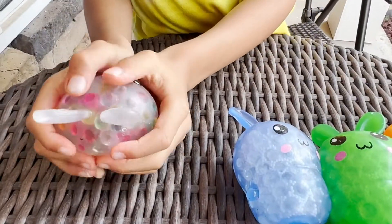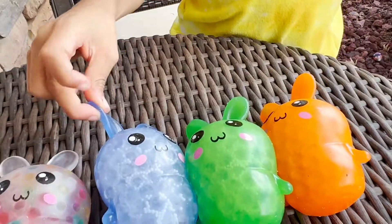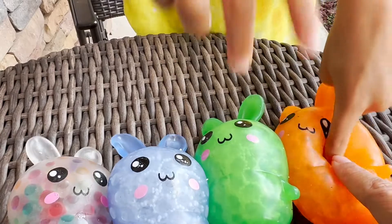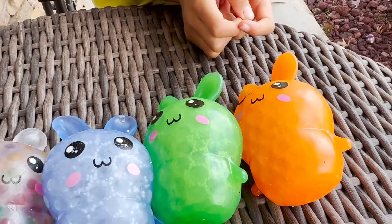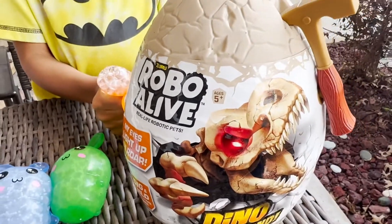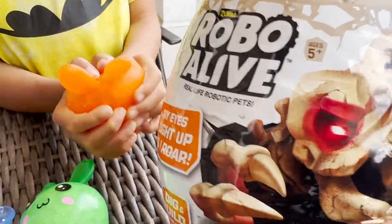Squeeze them and see if anything magical happens. Did anything happen? No. It's either Pear or Peachy who has the magical powers. Which one do you think it is? Is it Peachy? Squeeze real tight. Does he have magical powers? Look at that, Munch — look what you got. He has the magical powers! You got a Robo Alive.